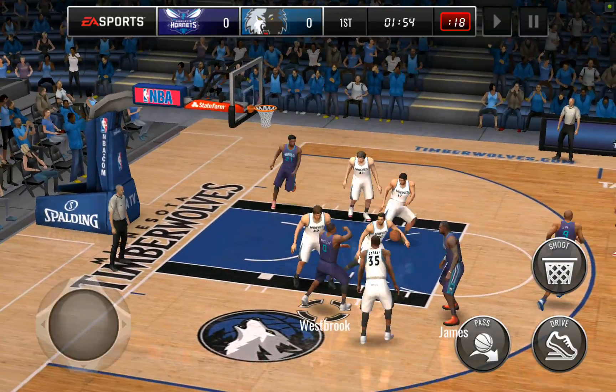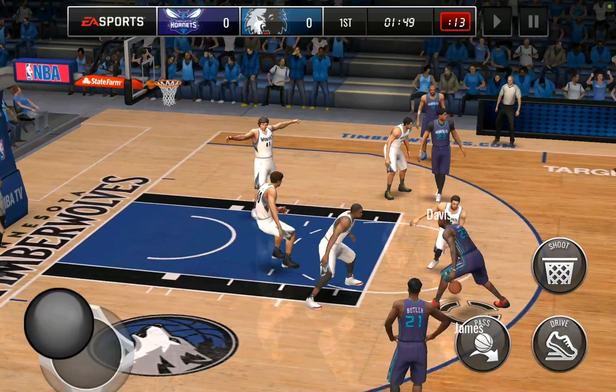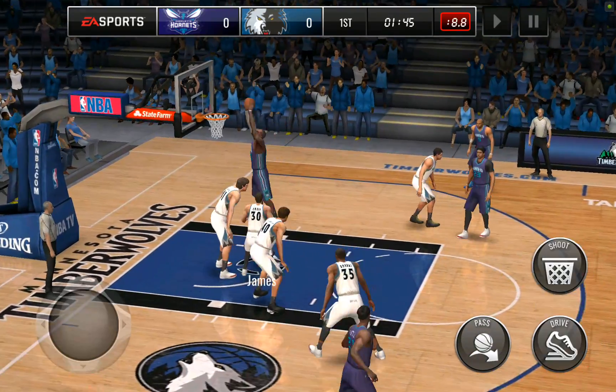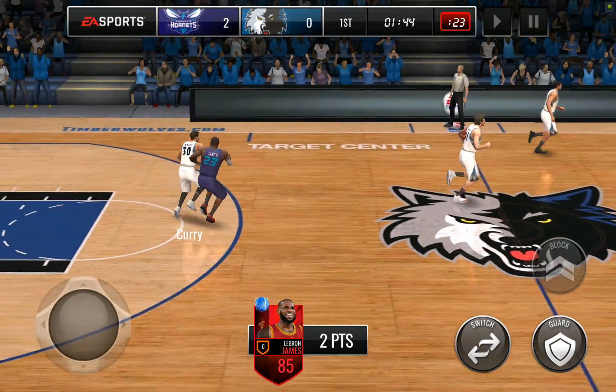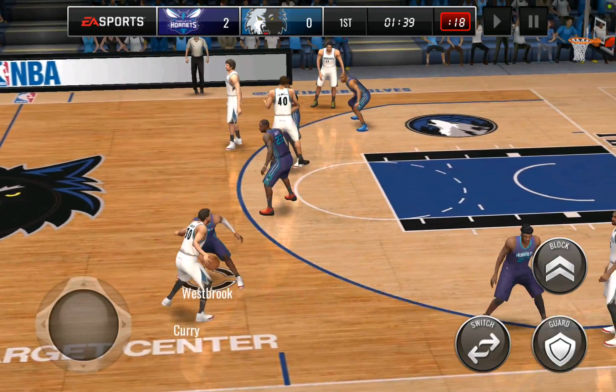I'm pressing the alley-oop button and nothing's happening. Get to LeBron — spin move — there we go, that's the dunk we're looking for. Still haven't gotten any alley-oops to him yet. For some reason, he doesn't want to roll to the basket — he just kind of wants to chill out on the perimeter.